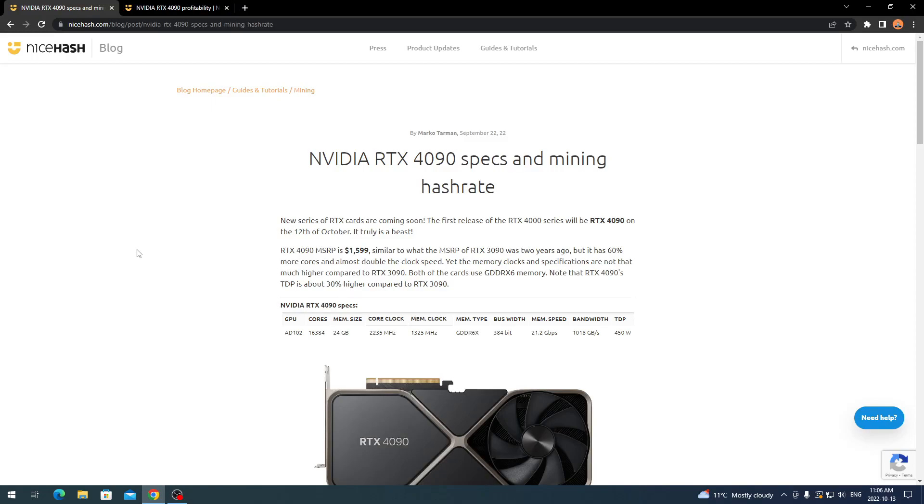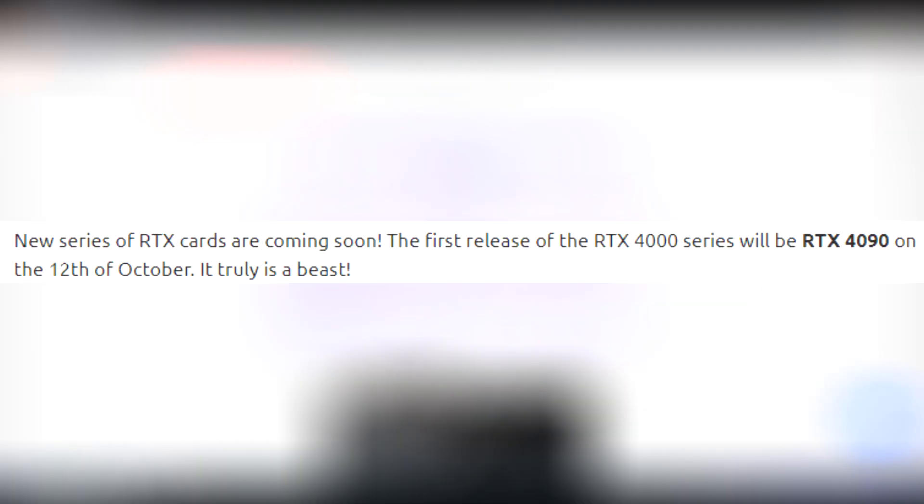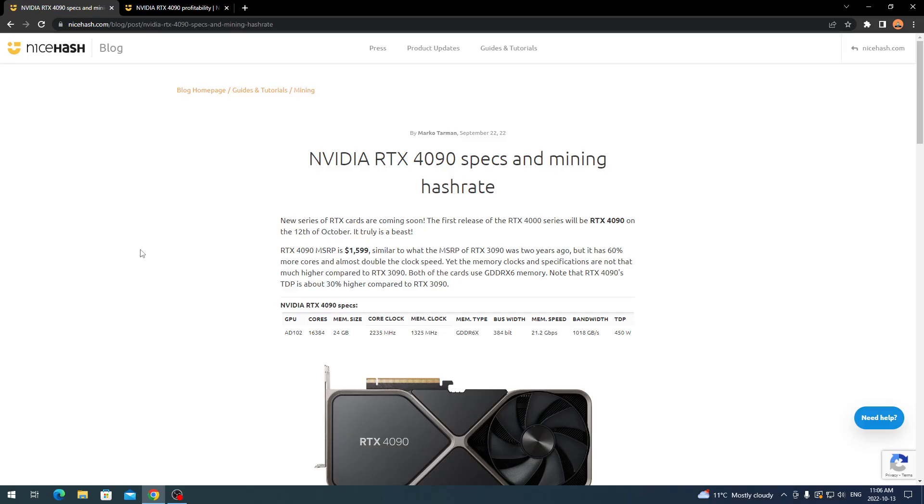We'll go over this article and check the profitabilities, the mining hashrate, and things of that sort. This is on the NiceHash blog, so it's coming right from NiceHash, and it'll be right on the profitability calculator as well. The title is 'Nvidia RTX 4090 Specs and Mining Hashrate.' A new series of RTX cards are coming soon — the first release being the RTX 4090 on the 12th of October.